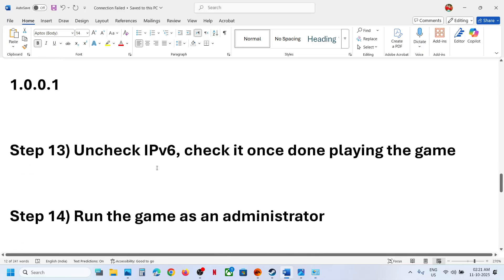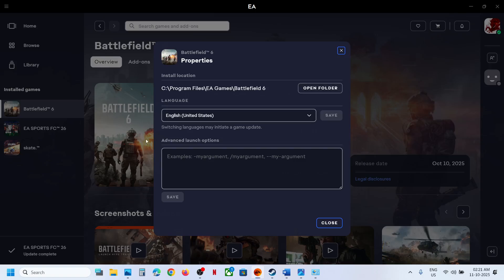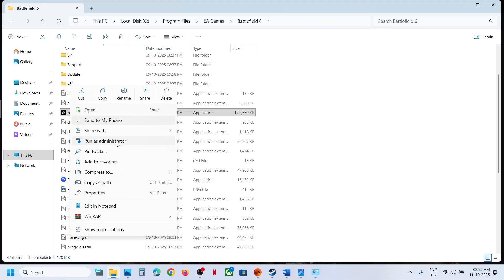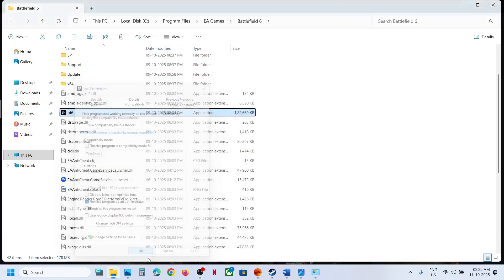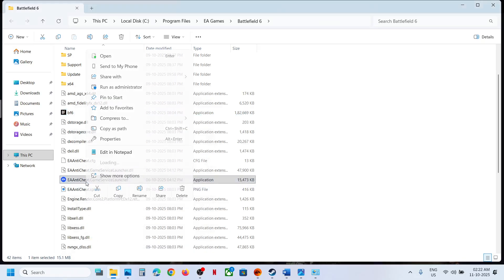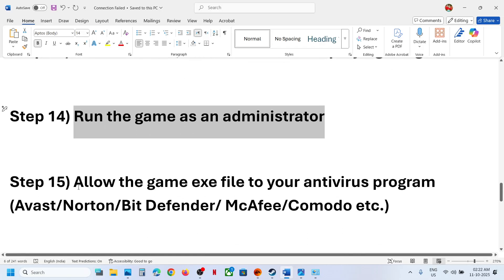The next step is to run the game as an administrator. Go to the game installation folder, open the game folder, right-click the game exe file, and select Run as Administrator. Alternatively, go to Properties, go to the Compatibility tab, and check 'Run this program as an administrator,' then click OK and launch the game. You can also try running the Anti-Cheat Game Service Launcher as an administrator.